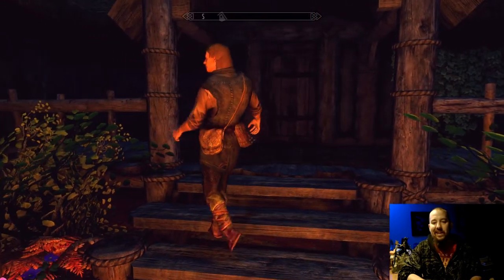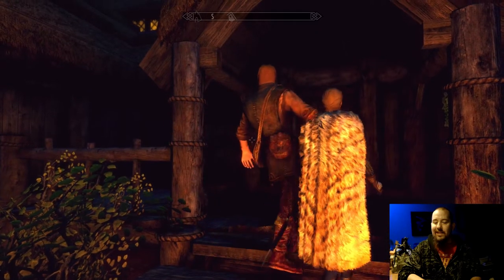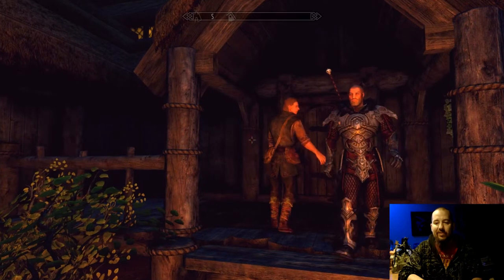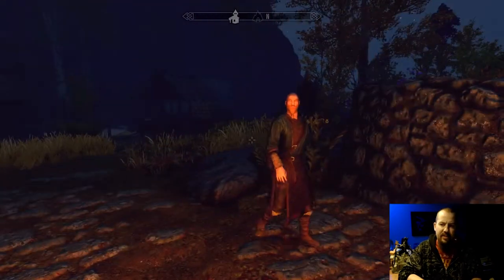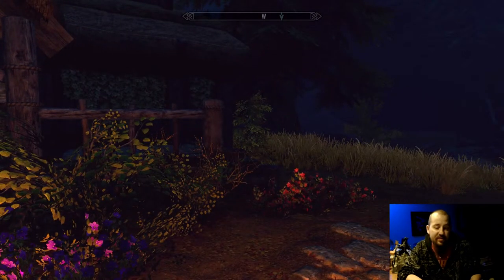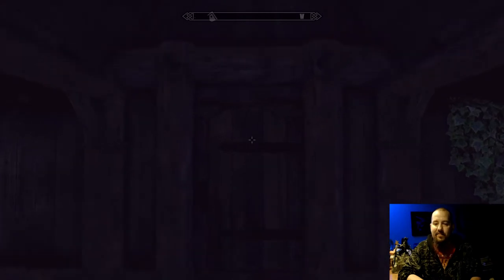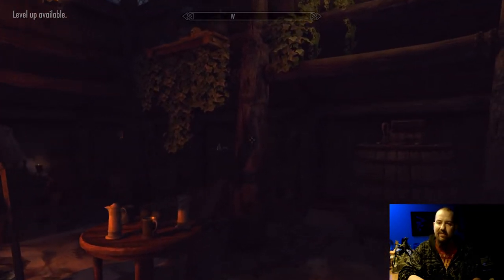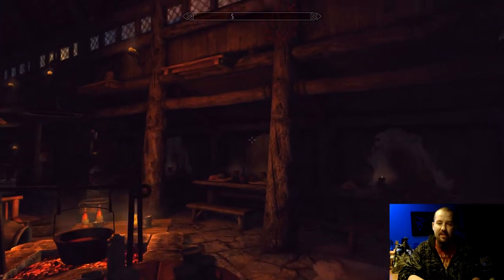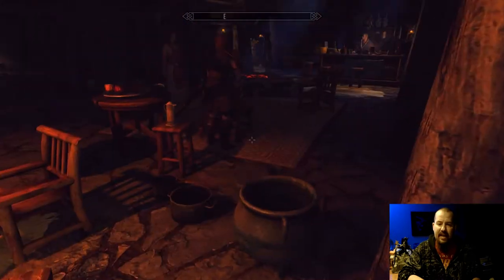Look at this poor fool — he can barely get up the stairs. One of my personal favorite TPOS 2 additions, my friends: you actually have stumbling and staggering drunkards in many of the villages and settlements. The interiors of every inn have also been modified. This is the Vilamir Inn as you have never seen it before, unless you've been running TPOS 2.